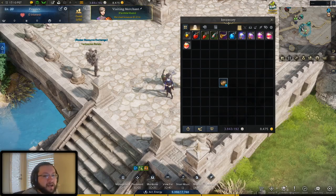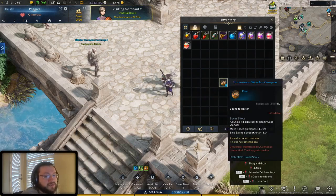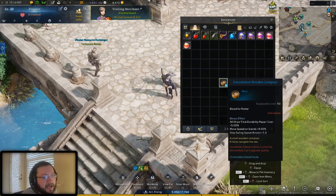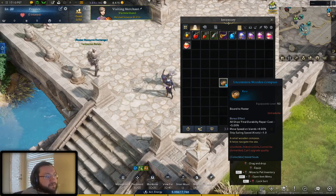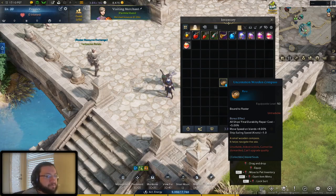The compass is going to end up giving you a boost to your sailing speed, but it's also going to give you a boost to your movement speed on all islands. You can see here: movement speed on islands plus four percent, ship sailing speed knots plus one, and it's also going to lower your ship's repair cost by five percent.